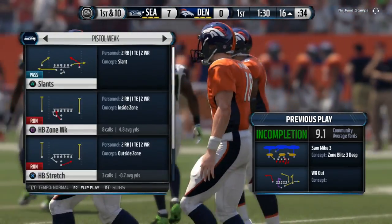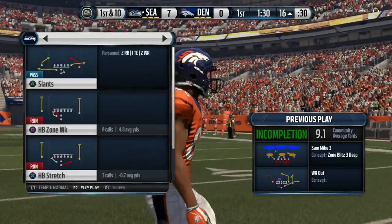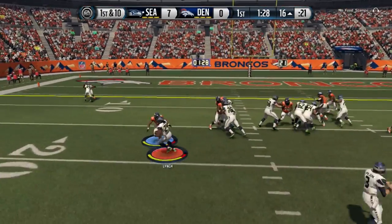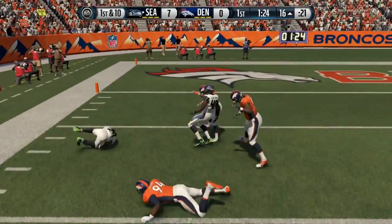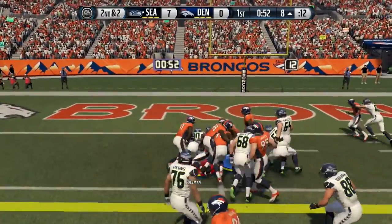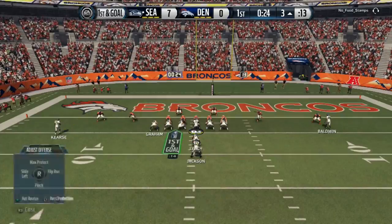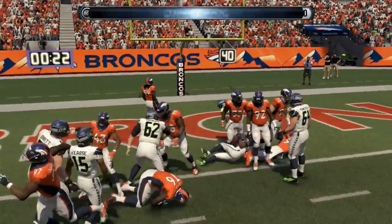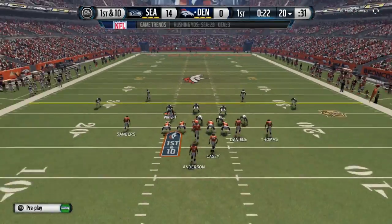On offense we're running the domination ground and pound offense again. We're going to try to see if we can get a nice run to the outside — pistol formation here, Lynch pushing forward, keeping moving the ball, and we get a nice first down with a fullback run. We can audible to a lot of different runs and we've got a lot of quick passes as well, which makes it a lot more challenging to stop us.